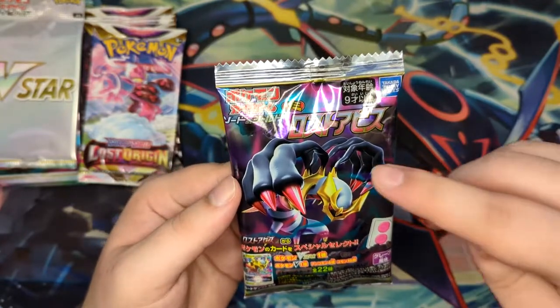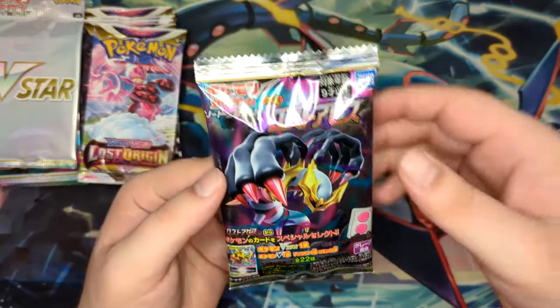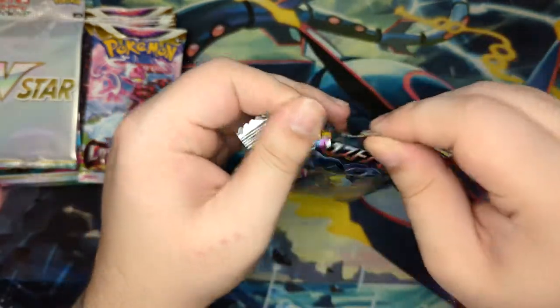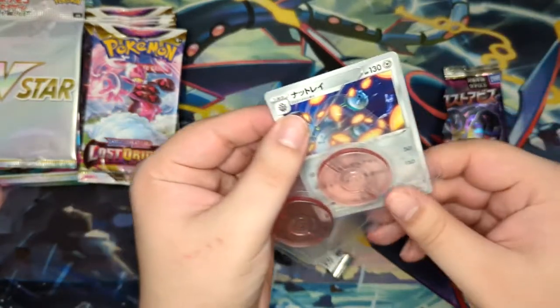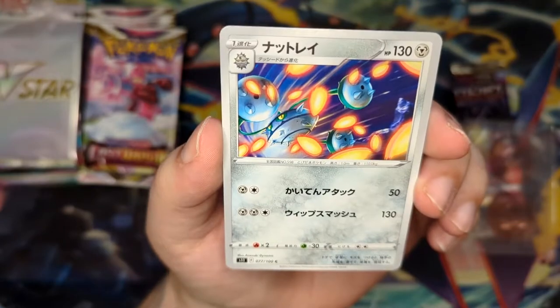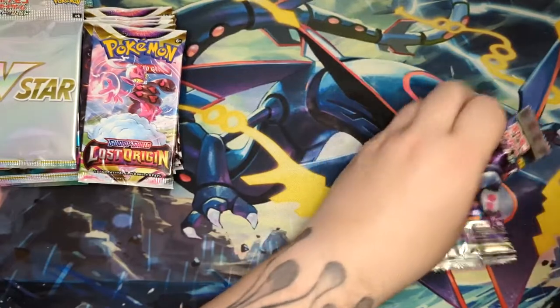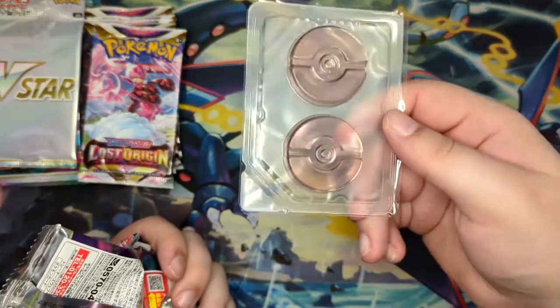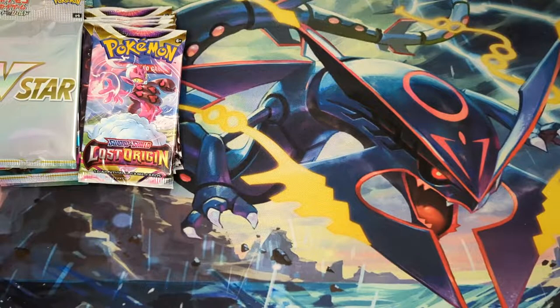If you don't know what this is, it's from Lost Origin — you get two Pokéball-shaped gummy sweets and a V-card or uncommon/common card. It is just going to be a Ferrothorn, but a very cool Ferrothorn. I like this. Also from Lost Abyss, as the S11 indicates. Two gummy sweets — I think it was a nice addition.